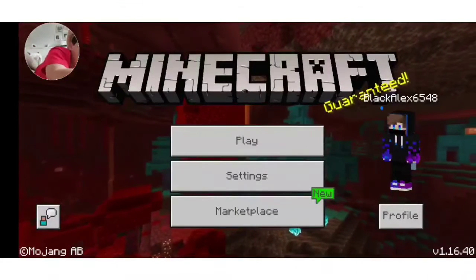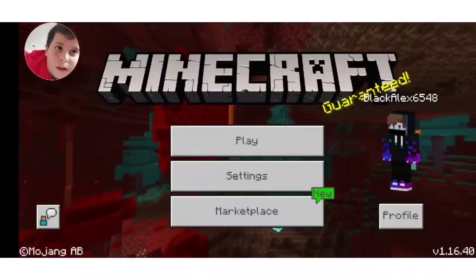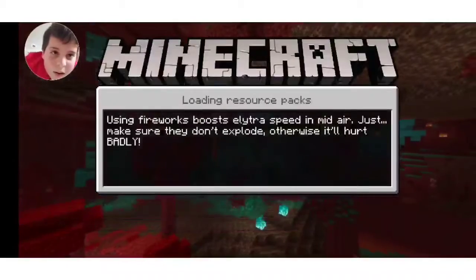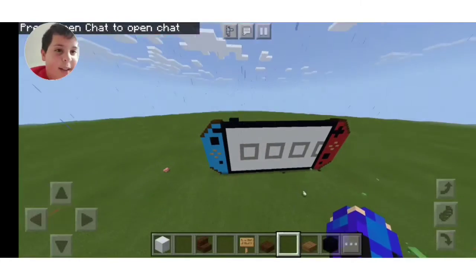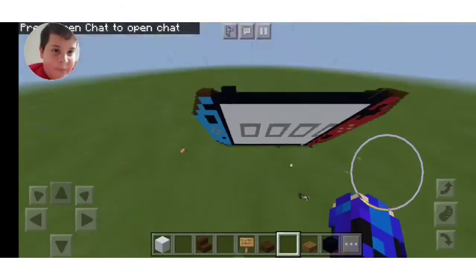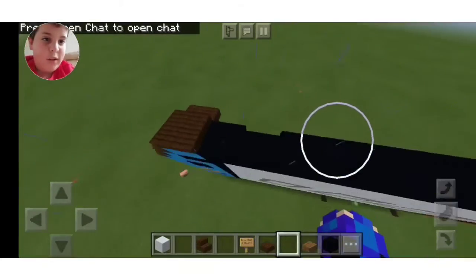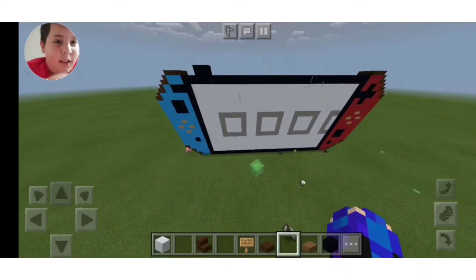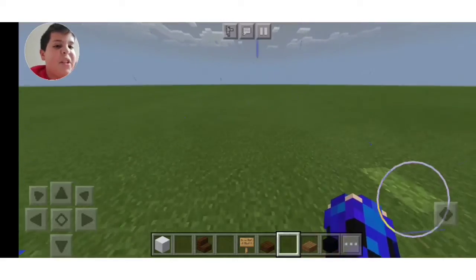Let's get into a random Minecraft world and build it. Let me get into my console world because that one - did I call it my console world? No I didn't. Because I built a Nintendo Switch, like a normal one. I built this. And this is the game card stand, and that's the little stand - like the game card, that's where it goes. We're building the Nintendo Lite now.